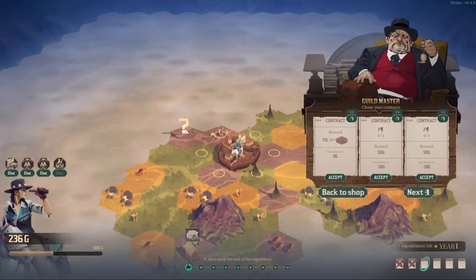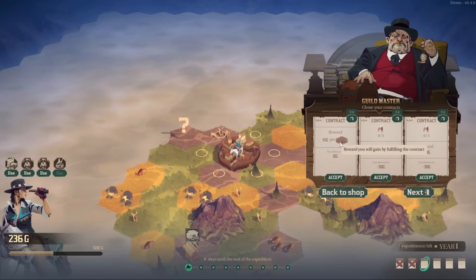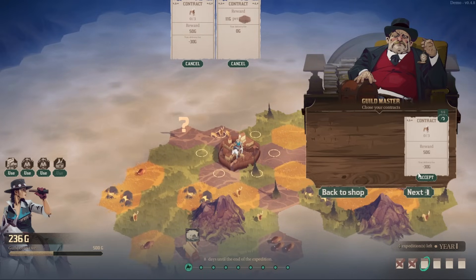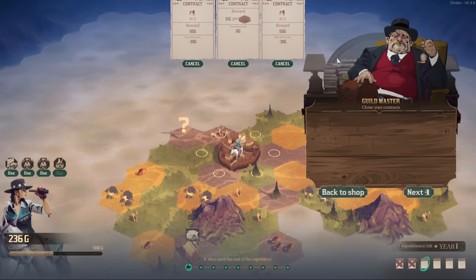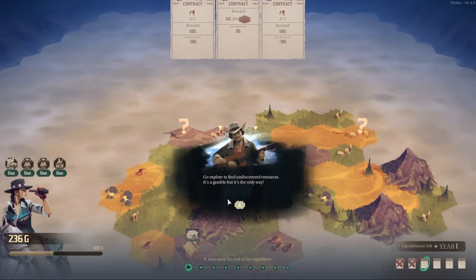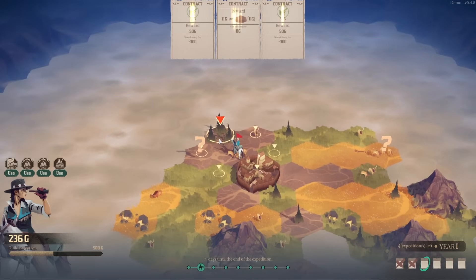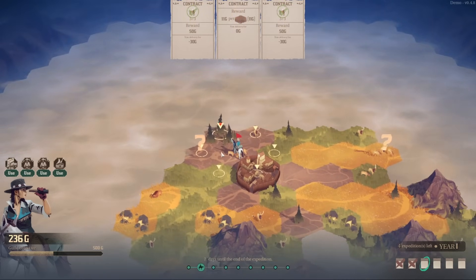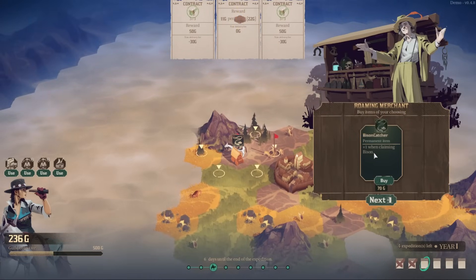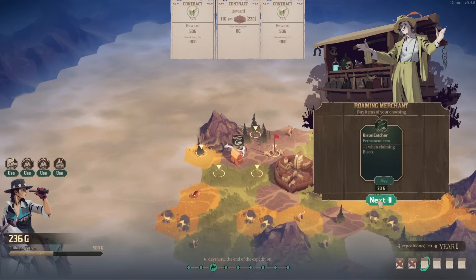Let's move over to that question mark right off the bat. We're going to get 11 gold per muddy tile — can't say no to that one. More deer — those seem plentiful, and more deer too; looks like those stack. Go explore to find undiscovered resources — it's a gamble, but it's the only way. Let's start with the elk. Immediately, first move: completed two contracts. Plus one when claiming bison — a little spendy at 70, so thanks but no thanks.